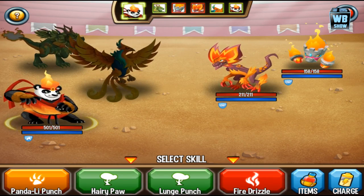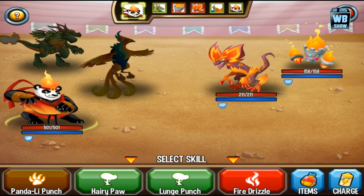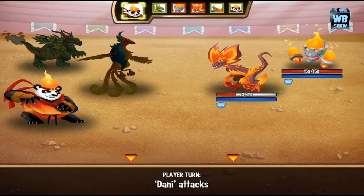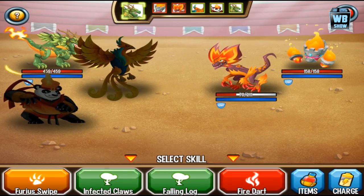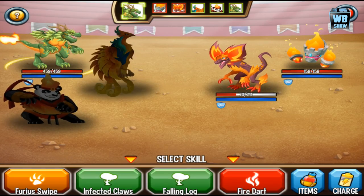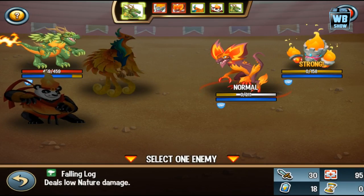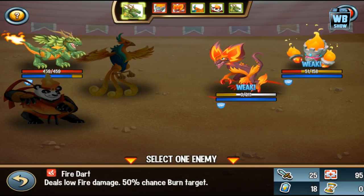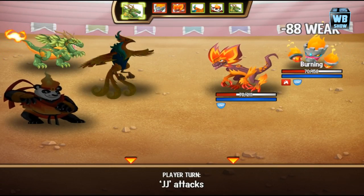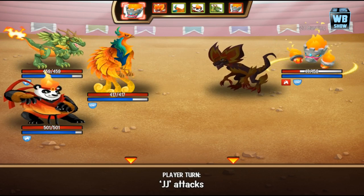Let's use Panda Lead Punch — gonna punch the guy in front. He does like a Chun-Li kind of attack. Fire Dart now — that is a bad attack. They're kind of weak against it... or strong? Wait, does 'weak' mean they're weak against it? So we're gonna try that.